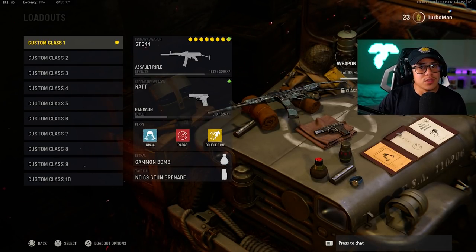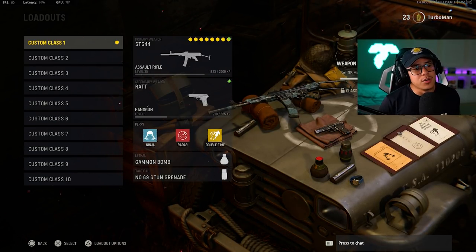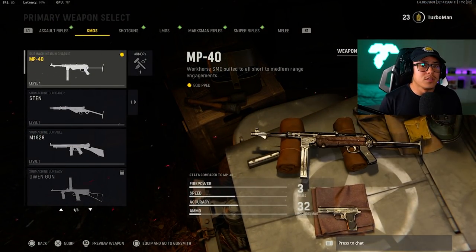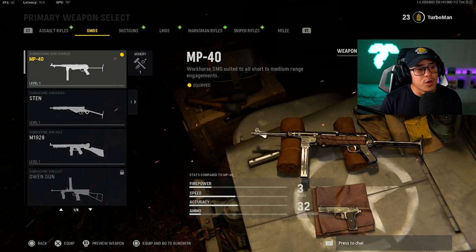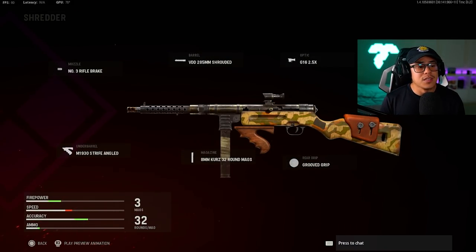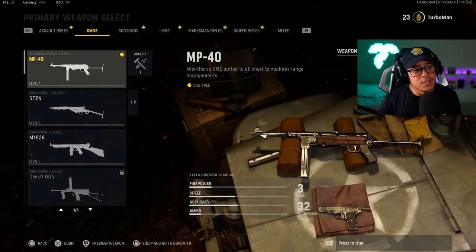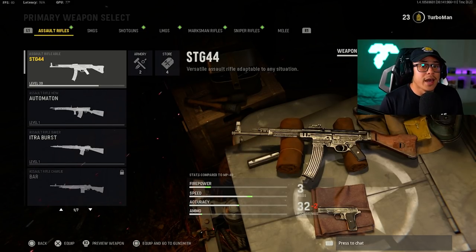When it comes to weapons, I recommend beginners start off with the weapons you unlock first and just stick with them and level them up. For assault rifles that would be the STG 44, and for submachine guns it's going to be the MP40. Also, if you're leveling up tiers in the battle pass or have blueprints unlocked, you can use those blueprints — they'll still level up the weapon as needed. This is helpful so you don't start from scratch with a bare weapon while everyone else has attachments.